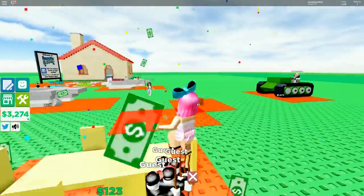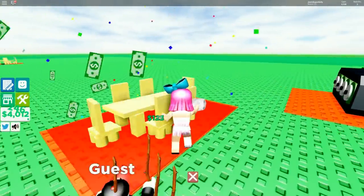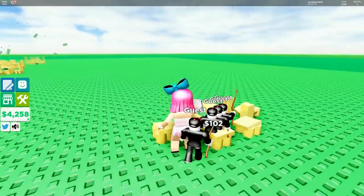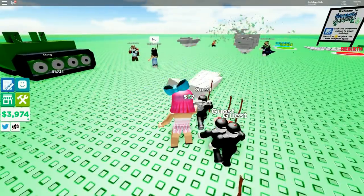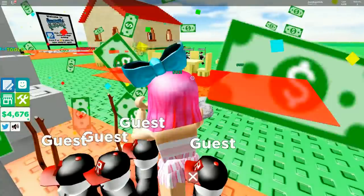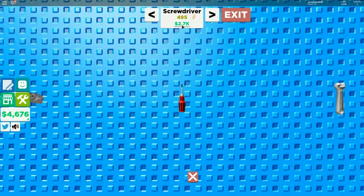I'm up to 15,000 - maybe you want to go with a different strategy than just making gold tables. I think it's actually working. All right, maybe I should switch to the whale. I don't know - the screwdriver is actually really quick. I don't have the screwdriver, I have the stone. I should go buy the screwdriver - I've got 20,000!